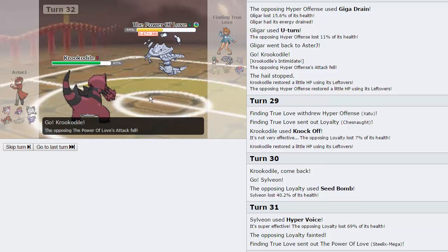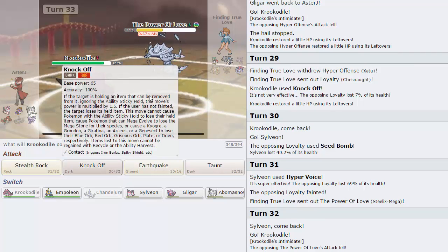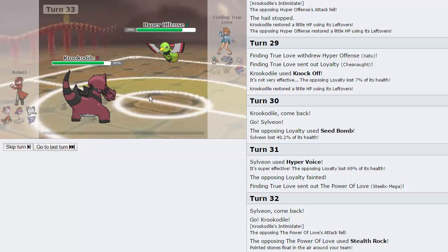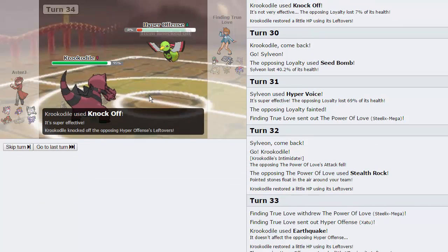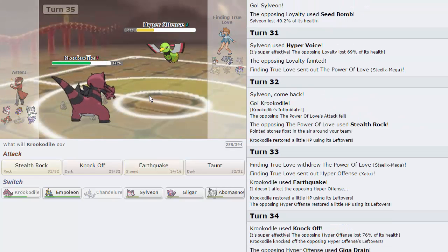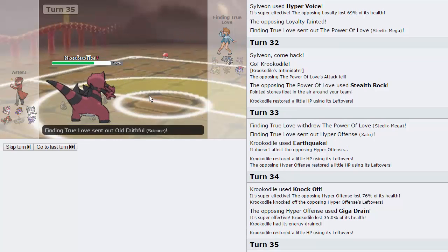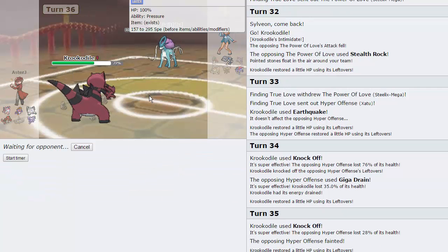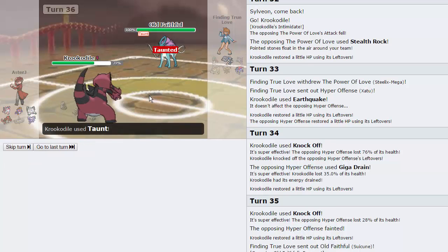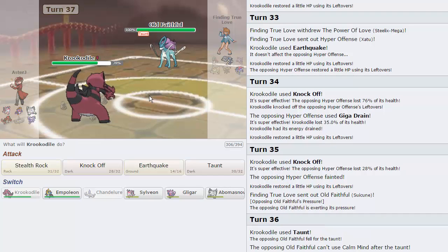I can just Taunt the Suicune, so I'm free to go for Earthquake. He goes into his Xatu, but now I can Knock Off. He does take the Knock Off and is now in range of another one — and that's a dead Xatu. So no more Magic Bounce either, which means I can get back up my Rocks. I'm going to Taunt this to keep it from setting up, because that would be a big problem. He can't go for Calm Mind right there, and he drops an 'gg' — well, not yet.